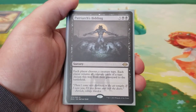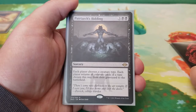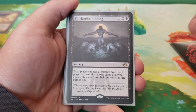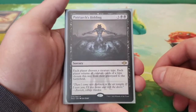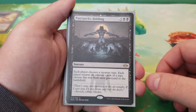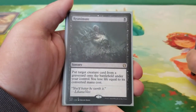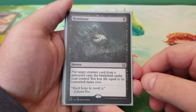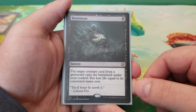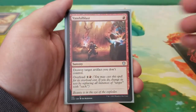Next we have Patriarch's Bidding — five mana. Each player chooses a creature type; each player returns all creature cards of the chosen type from their graveyard to the battlefield. This is a quick way to bring all your phoenixes back, because after a while it becomes way too expensive to bring them back all at the same time — this will just do it for you. Then we have Reanimate — one mana, put target card from a graveyard onto the battlefield under your control; you lose life equal to its converted mana cost. You can target your opponent's stuff as well, but in a pinch you can target your own.